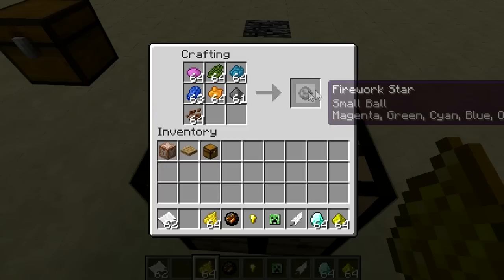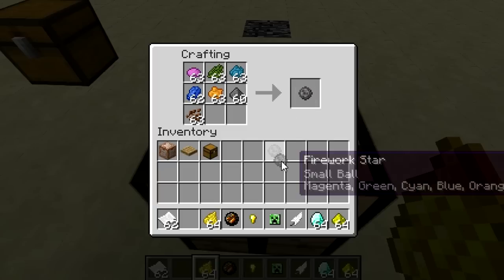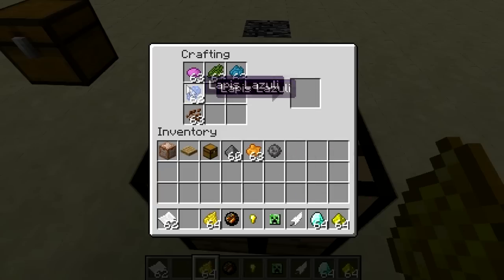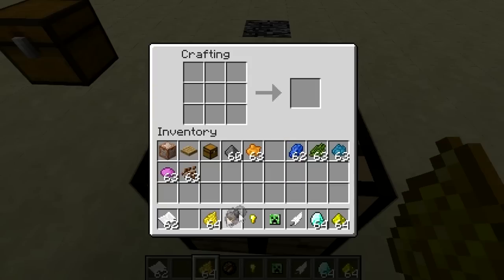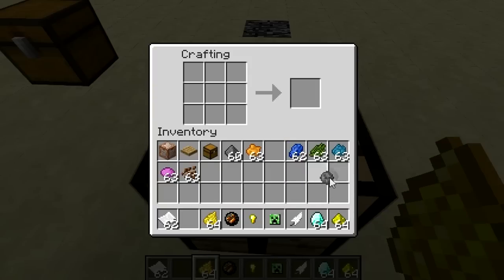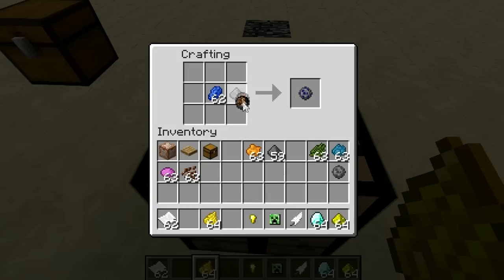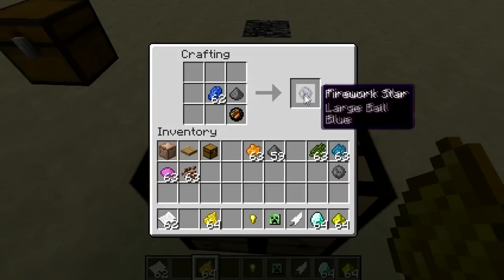Boom, look at all those colors — it doesn't even fit. But yeah, if we add all those colors we have a small ball. The small ball just makes a little bitty explosion. If you want to make it bigger, I think you could put a fire charge — yes, and it makes a large ball.